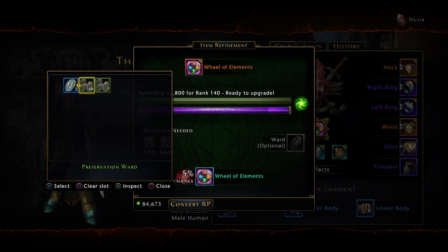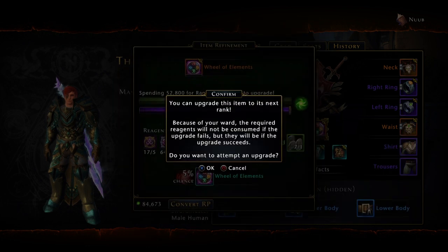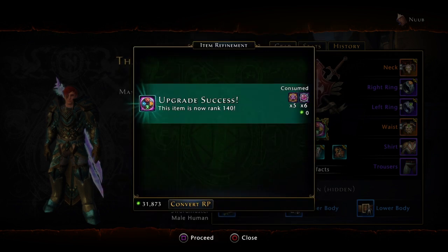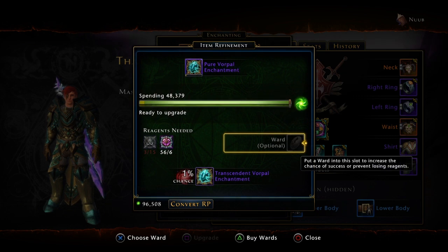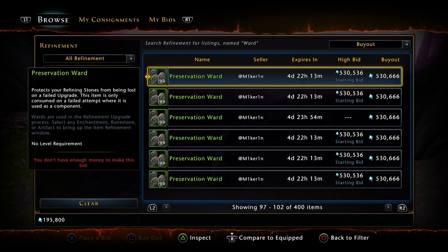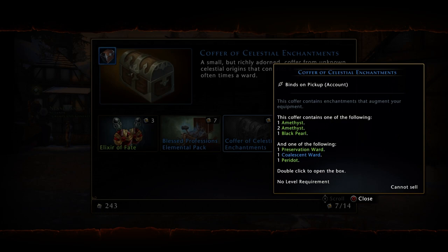You should always be upgrading using wards, mainly preservation wards. The reason for this is preservation wards stop you from losing your reagents when you go to upgrade, and they're a must-have for almost any upgrade, because if you lose some really rare reagents it's either going to cost you a lot of Astral Diamonds or a lot of time getting them back. There are also coalescent wards, but these are used for the 1% rolls to make them 100%, so if you get a coalescent ward, save it for the late game upgrade stuff. You can find wards on the Auction House, as well as in the Zen Market, and in the Vault of Piety's Celestial Synergy coffers.